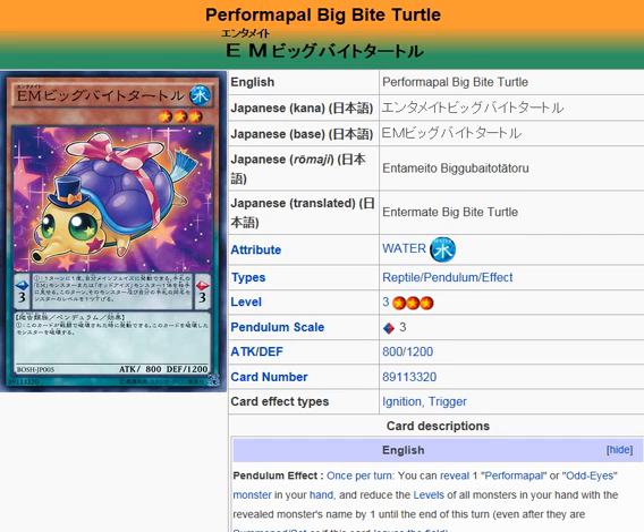It is for the Performer Pal archetype as well as the Odd-Eyes archetype. The Odd-Eyes dragons that go in the main deck are Level 6 or Level 7. There aren't too many Performer Pal monsters, and especially with these new ones coming out, they probably won't work as well with the older ones. The new ones coming out are better suited to work with each other and the old Performer Pal cards with each other — though I'm sure there are some combinations you can come up with.